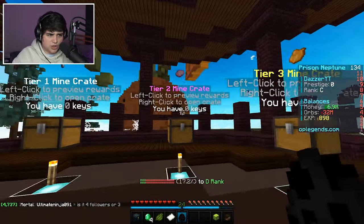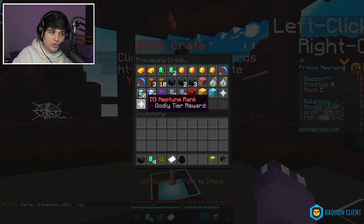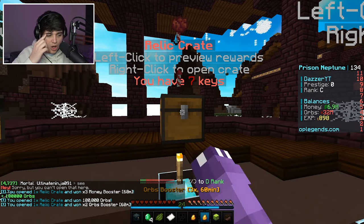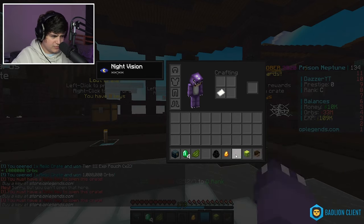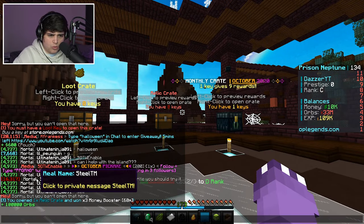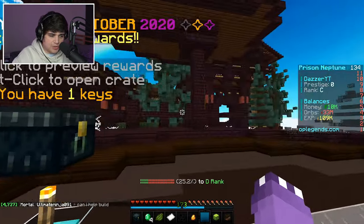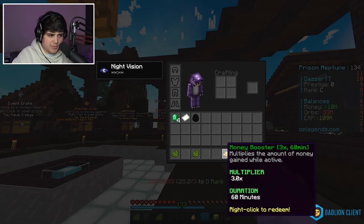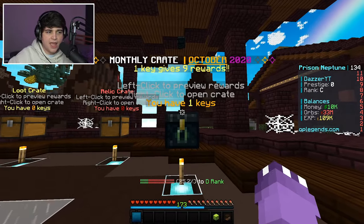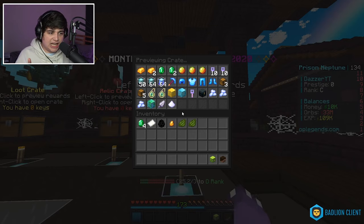We have eight relic keys — the top tier key before the monthly crate. Let's open all of these. We got a ton of orbs, including a tier 3 SP pouch with 100,000 orbs. We now have a ton of orbs. Opening all the items in our inventory — we also got a money booster. Finally, we have the October Monthly Crate to open.